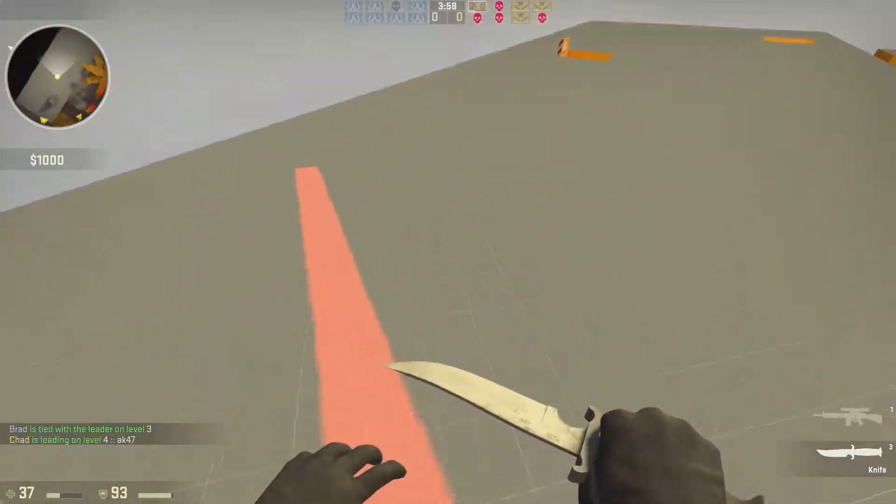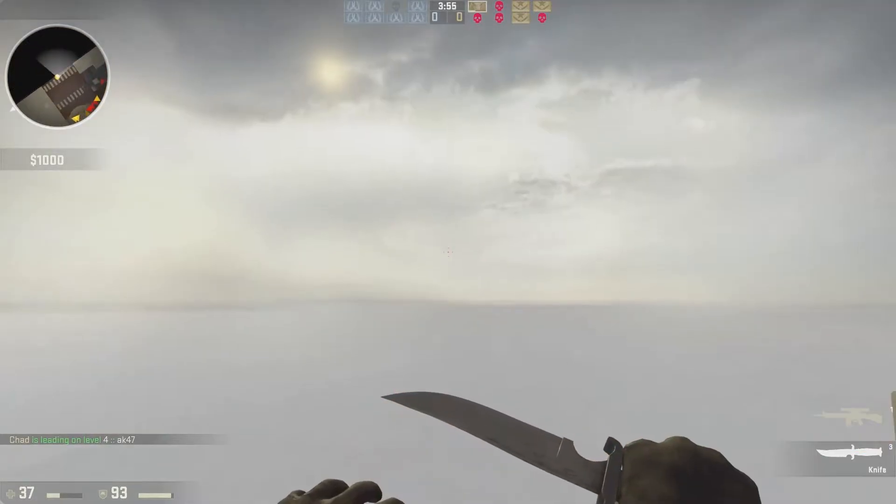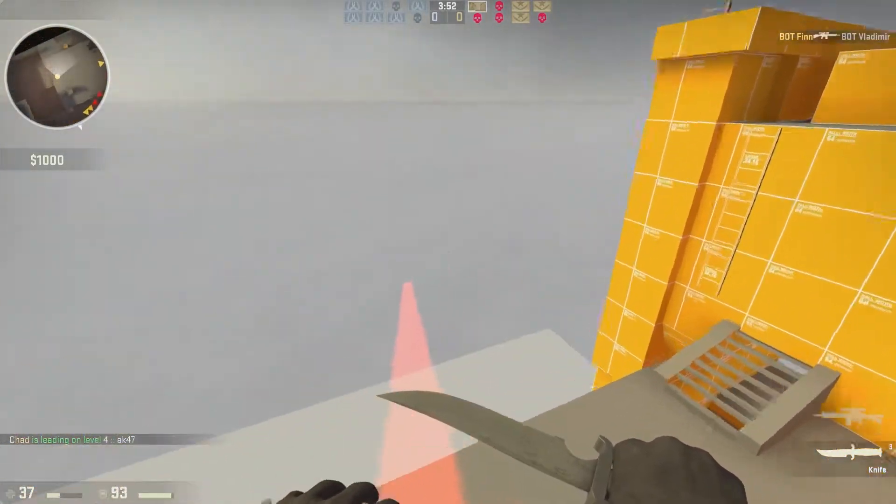What I'm showing you right here is the hook, which allows you to pull right towards wherever you're looking, letting you get around the map very quickly.